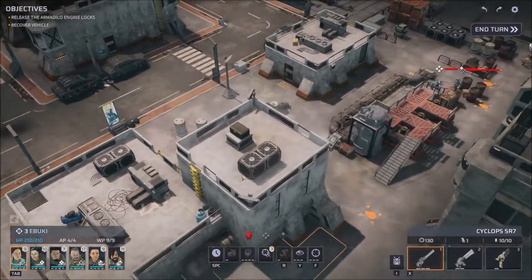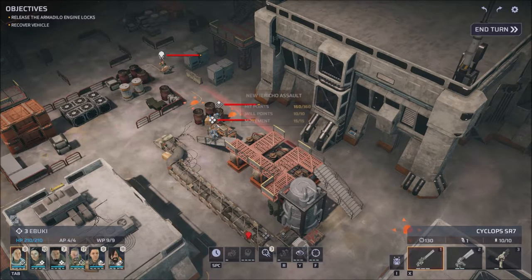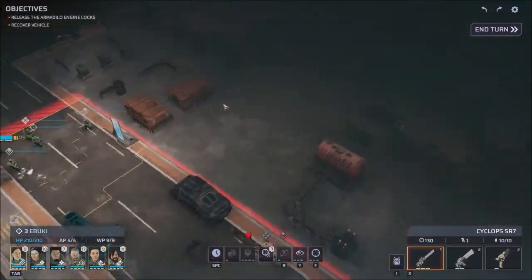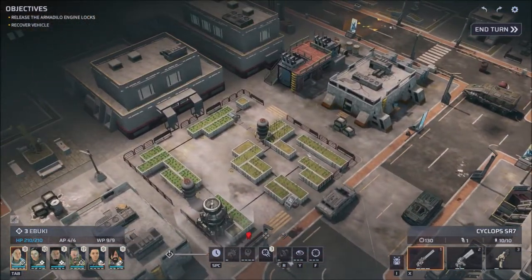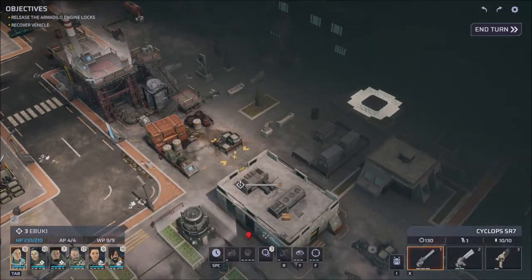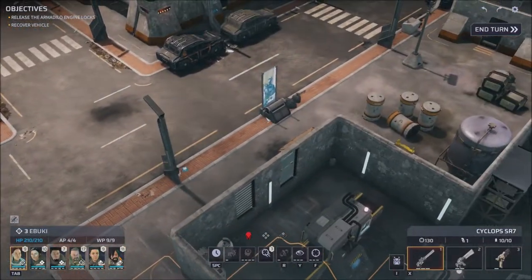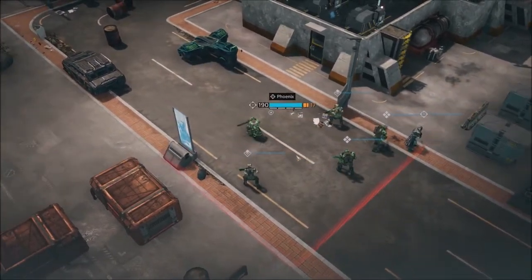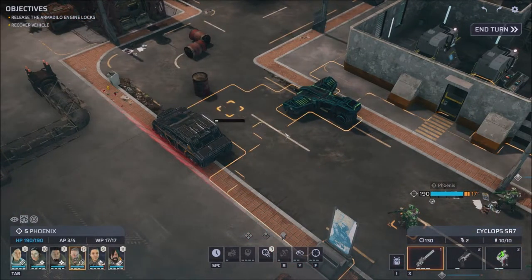Oh snap — it looks like we're gonna be fighting both New Jericho and Pandorans in this mission. So it's probably wise not to engage them if we can avoid it. I don't know where exactly... okay, there it is. I guess we gotta go here first — this is our first spot we have to maneuver to. We're gonna go as methodical as possible and use our snipers first because they've got the best sight range.